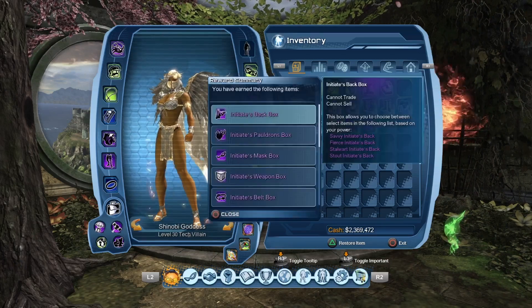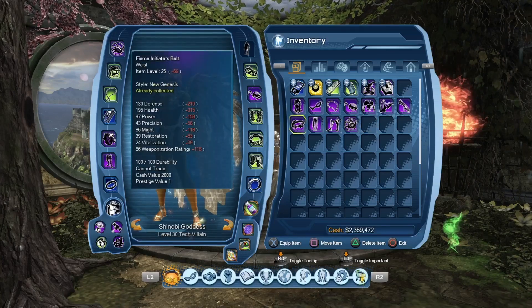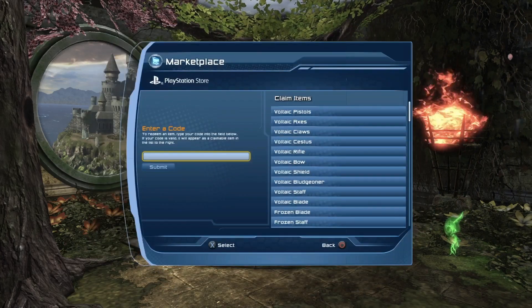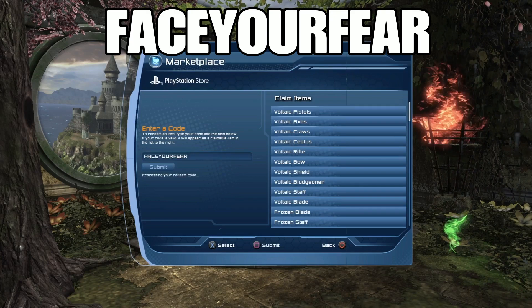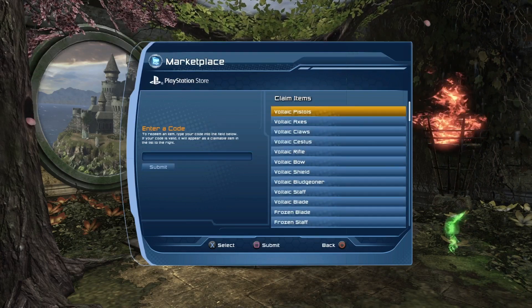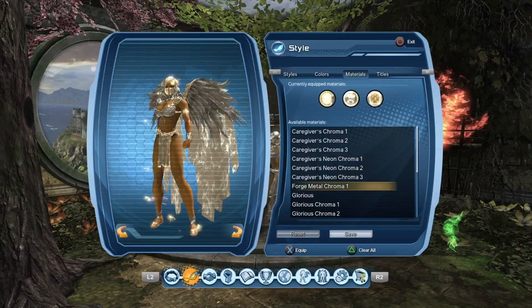Starter Kit — when you open up the Starter Kit, it's going to give you a complete set of level 25 gear. The next code is going to be Face Your Fear, all one word. The code was successful. The Face Your Fear code is going to give you the Forge Metal Chroma 1.